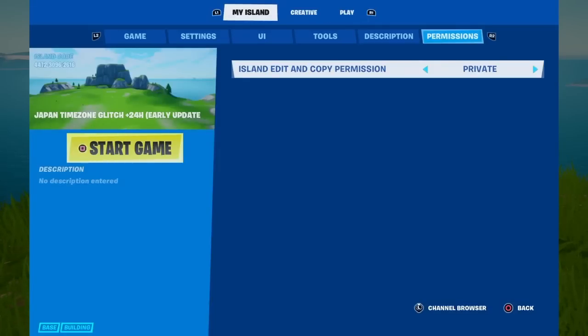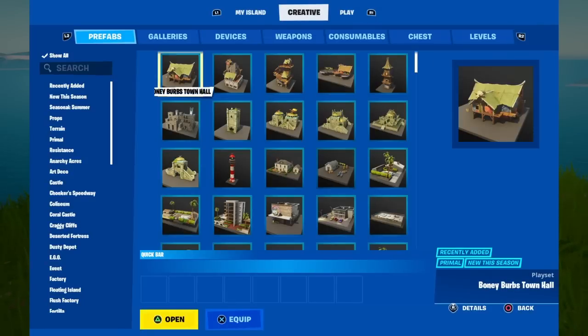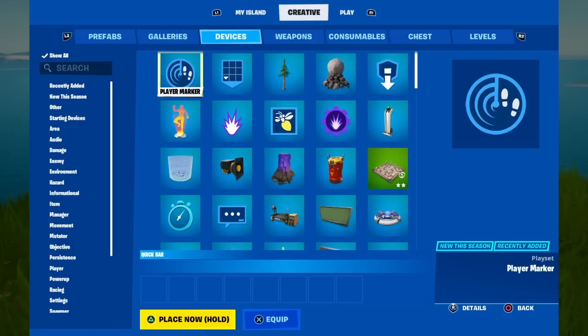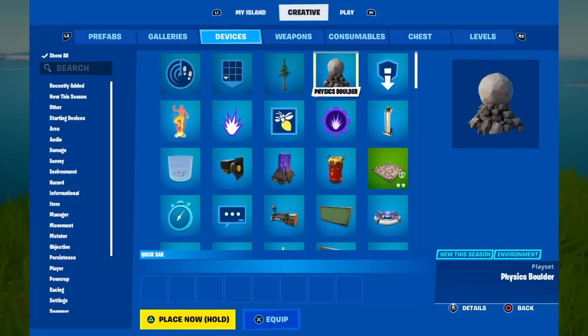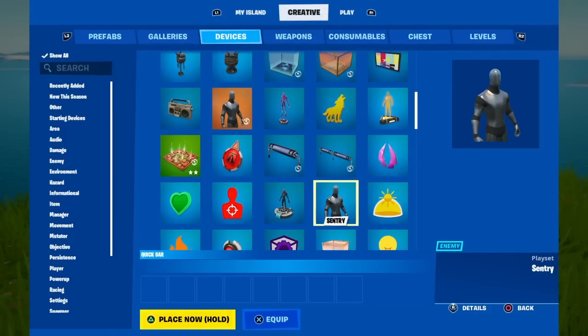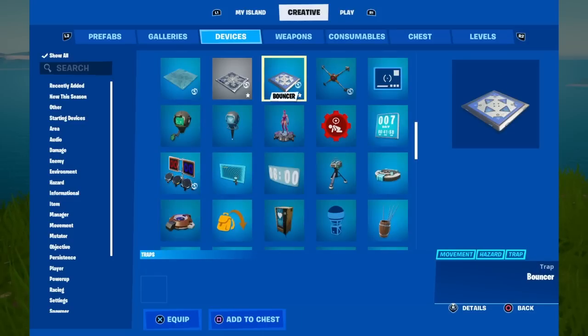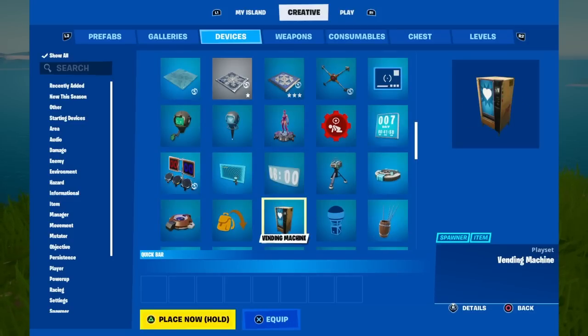To get and save the Dragon Ball Z mythic Kamehameha inside of your Fortnite creative island: once inside Devices, scroll down to the 14th row. The middle item there is the vending machine. Go down to the 14th row and find it.